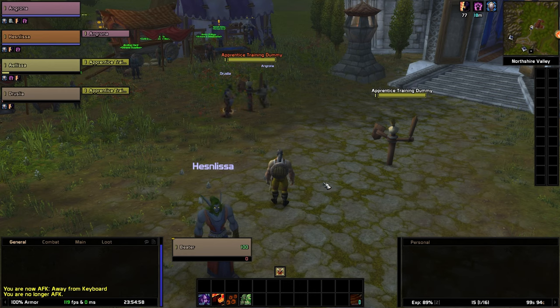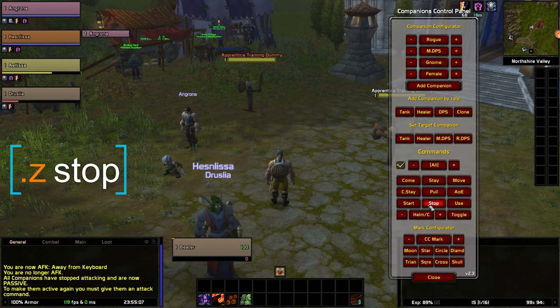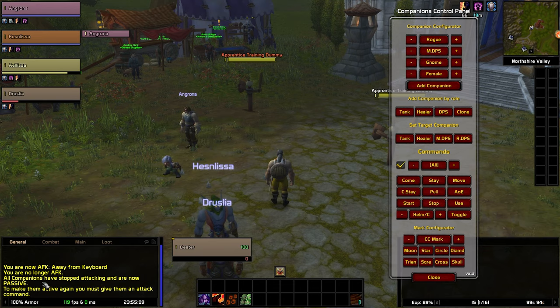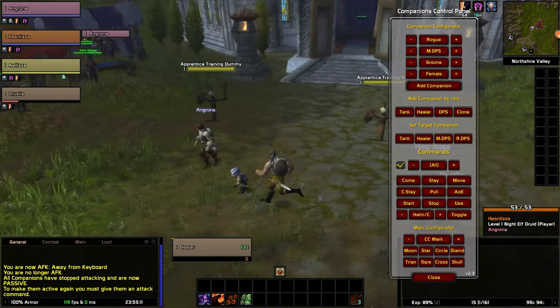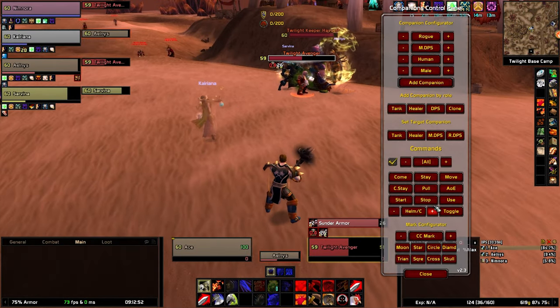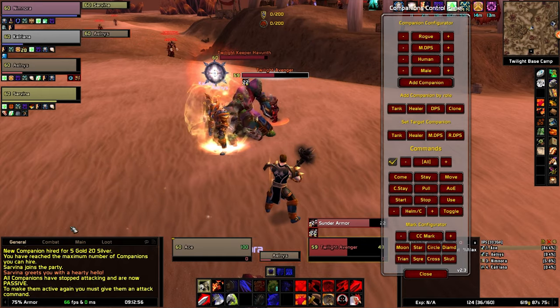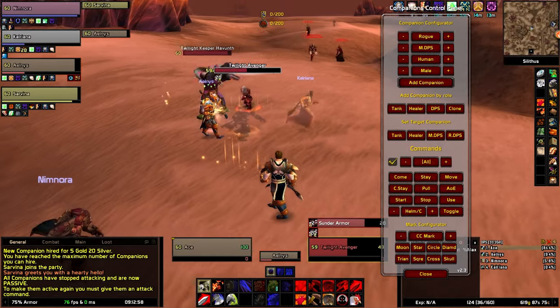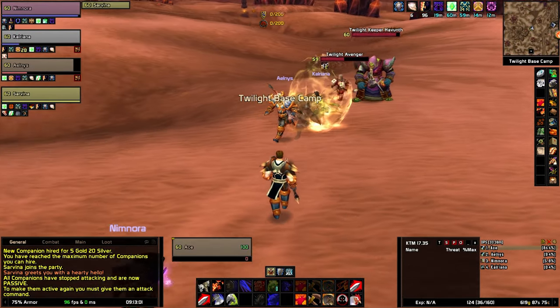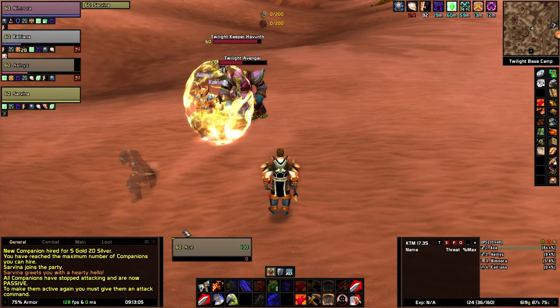So we know how to tell the companions to attack, but how do we tell them to stop? For that we have stop, which will force them to stop entirely and just become passive. Passive means they won't attack anymore — even if you have attackers, they will simply refuse to strike back. But in addition to this, they will also use instant cast abilities such as heals, shields, healing potions, and disengage abilities like vanish or feign death, just to escape their attackers.